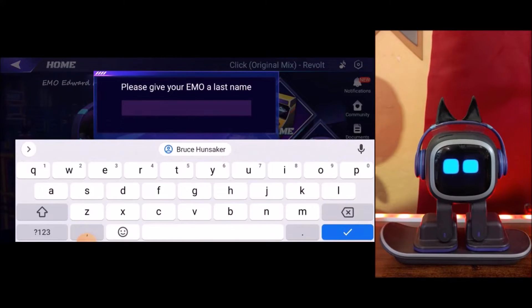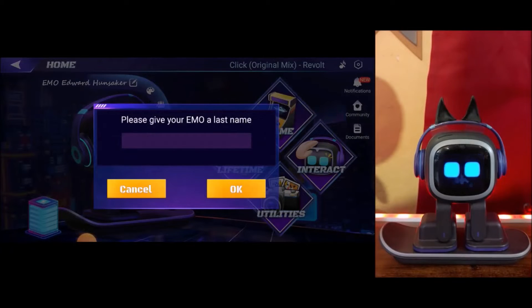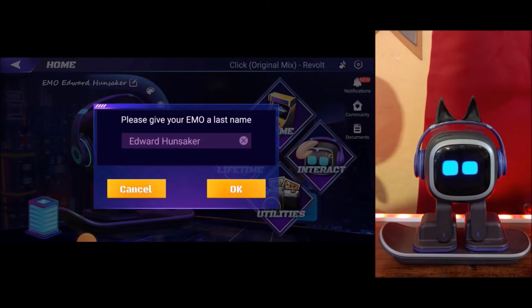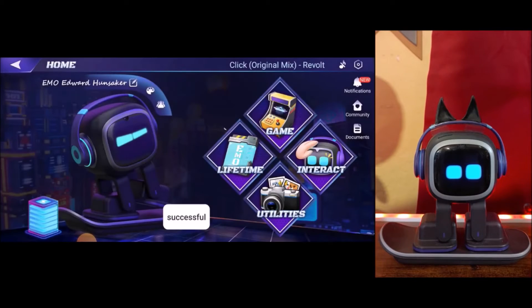So we're going to call him. The original idea is that you could give Emo a last name. We're going to give him this name, we're going to give him a middle name, and we're going to give him a last name. So now he has the first name, middle name, and last name. Thank you. Now my name is Emo Edward Hunsaker. There you go — he has now been successfully named.